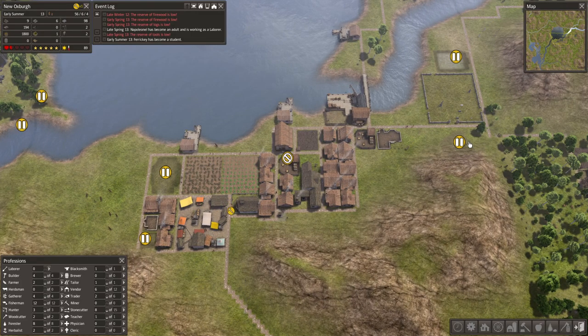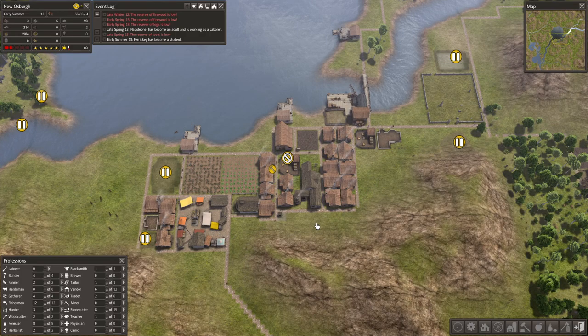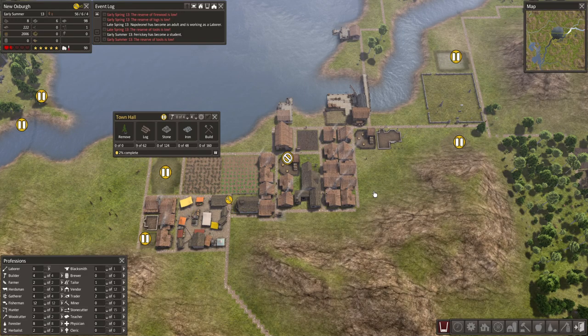At least the mine uses pretty useless spaces on the side of mountains. The hospital is now on its build phase, as is the house. Once they're done I'll get the town hall started.